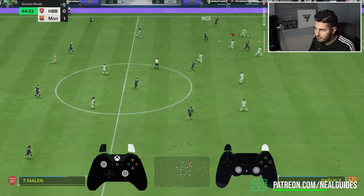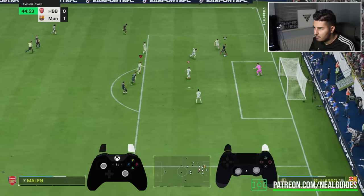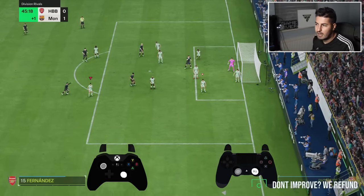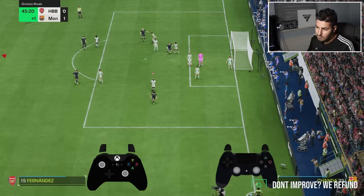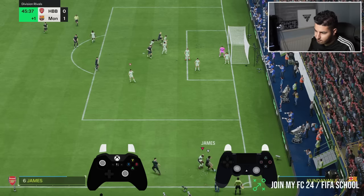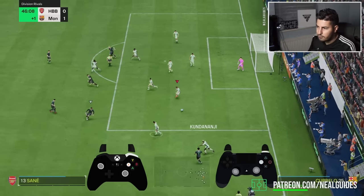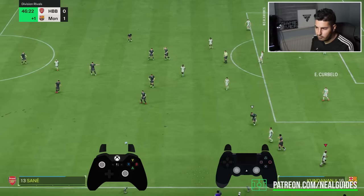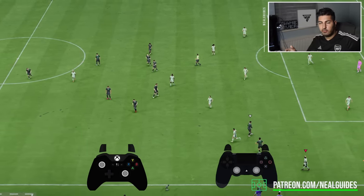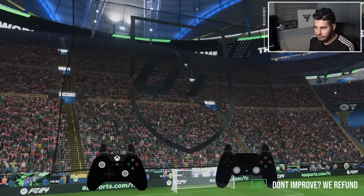Use the running jockey to cover. When you see a player making a run, switch to your centre-back early and run in front. Now, defending is a bit awkward in some situations. I think that's to do with how the game registers certain situations — AI blocks. If you have the block playstyle or block playstyle plus, that's how blocking should be for everyone, but it's not.